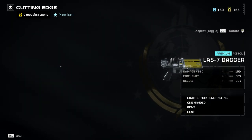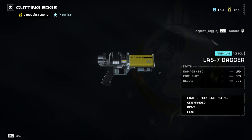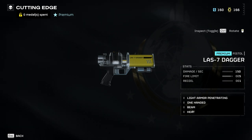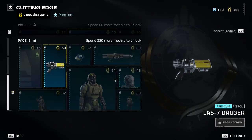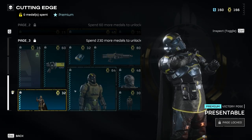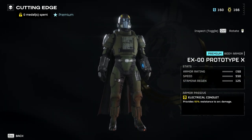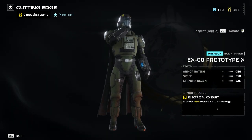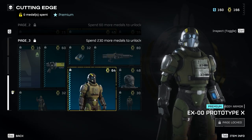There's a laser pistol with the LAS prefix — it has the beam and heat mechanic, so presumably the same reload system as the Sickle. It'd be nice to have something different besides the automatic shotgun or pistol. There's also a light armor version with the Electrical Conduit passive, which I'm really looking forward to since I'm a light armor fanatic.